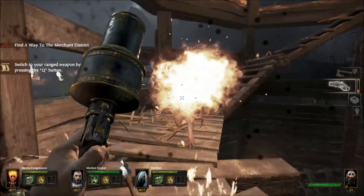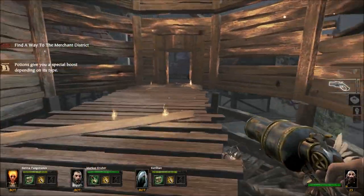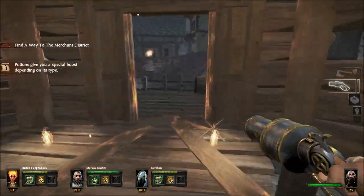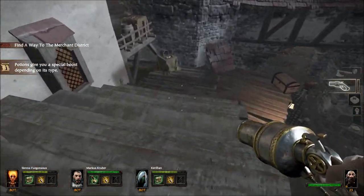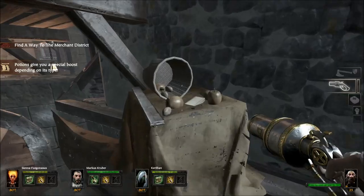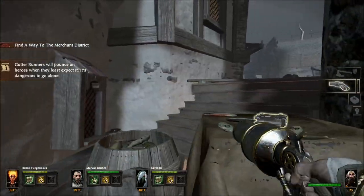Second location: the tower. Right behind the tower there is the next tome. Once again you have to jump on the crate to reach it, so it is not that easy. Just jump and push E to get it. Here's the next tome.